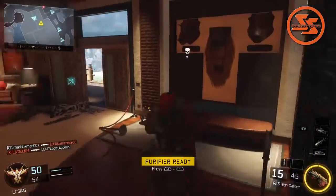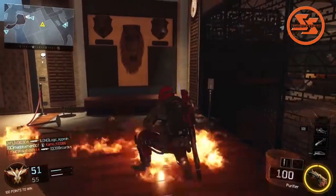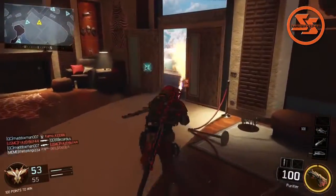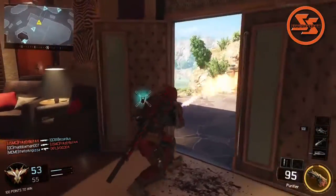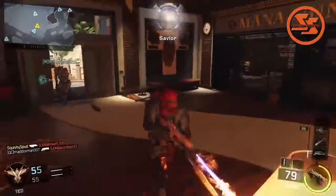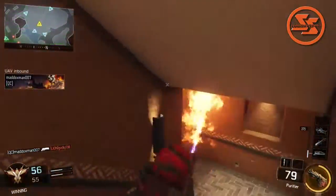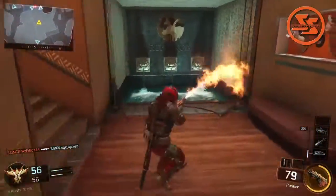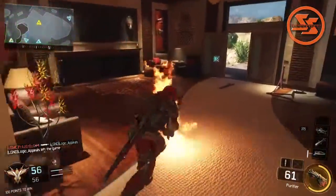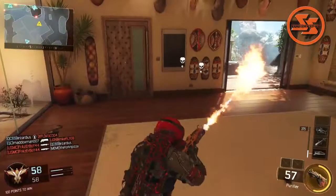As you can see, the purifier comes out of each one of my guns, starting here with the RK5 burst pistol. And then as you can see I'm using the purifier, but right just now I'm using it even though the flames are still coming out — I'm not actually using it. Notice I've still got 79 points left for the purifier; it's blasting everywhere. I don't know what the hell's going on but I'll take it.